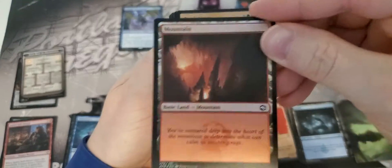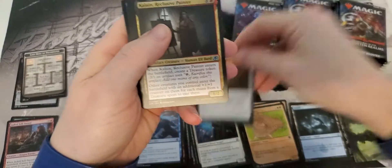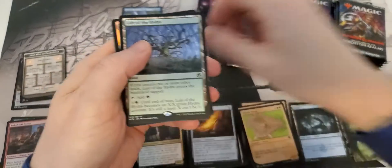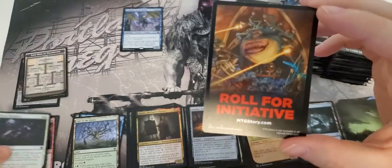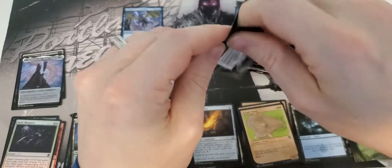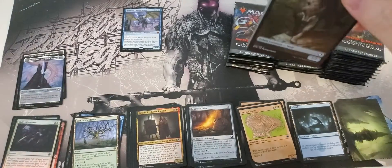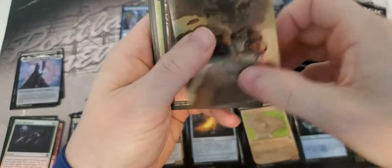Foil Mountain - very nice. Also in there will be a link to the email for the store in case you have any questions, concerns, or comments you want to reach out about. Nice little layer of the Hydra. It kind of looks like these set boxes are probably breaking even.